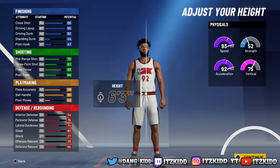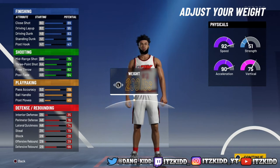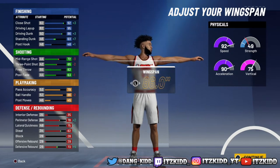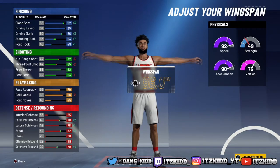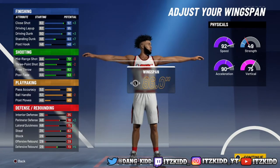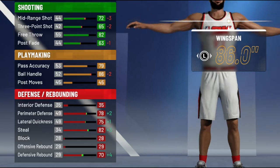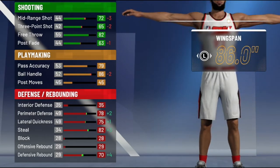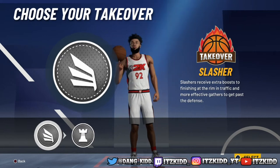Pick whichever body shape you want. For the height, we're going with 6'5". Default weight, and max out the wingspan. Once you max out the wingspan, the driving dunk goes all the way up to 86, so this build will get elite contact dunks off rip. Your ball handle stays at 86 with a 92 speed, so you'll get pro dribble moves off rip with elite contact dunks at 6'5" height with max wingspan.